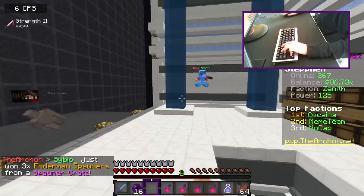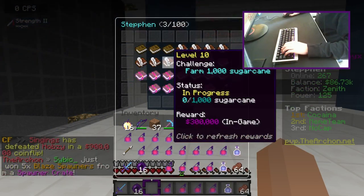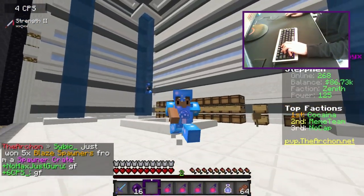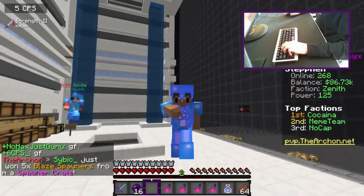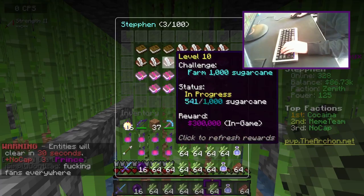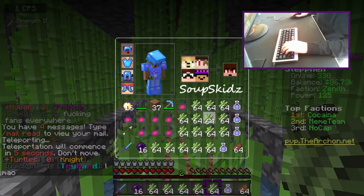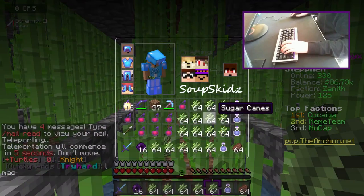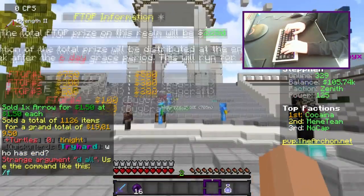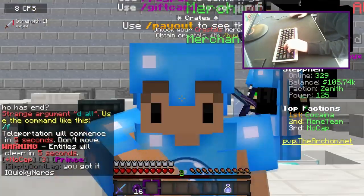Alright guys, if I do slash pass we have some challenges we can do. This one says 'farm 1000 sugarcane' — I'm gonna try to do that one since it doesn't seem too hard. I'll go to the massive sugarcane farm. Okay, we've done this much — if I do slash pass that's only 541. So I'll do slash spawn, sell all this sugarcane, come back and do it again. That should be enough once we fill up all the slots.